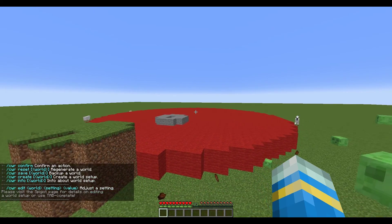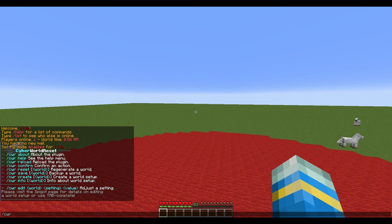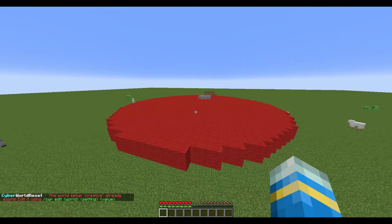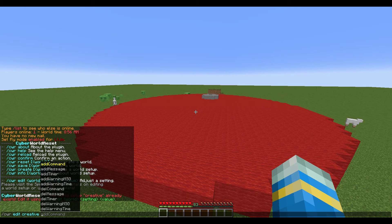To force a reset use the CWR command. Then use CWR create followed by a world name — I have a world called 'creative', though it already exists. Once we've created it, we can do CWR edit and then the world name 'creative' to change various settings.